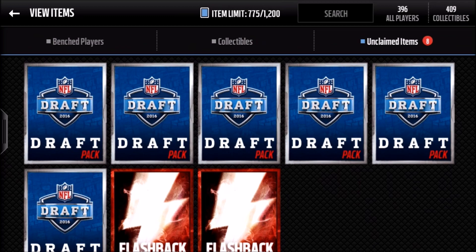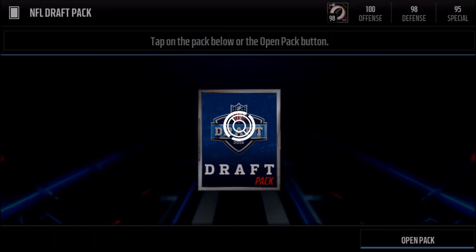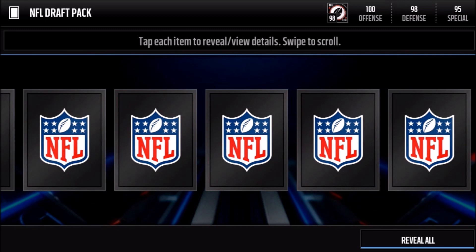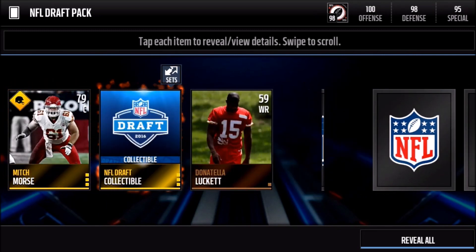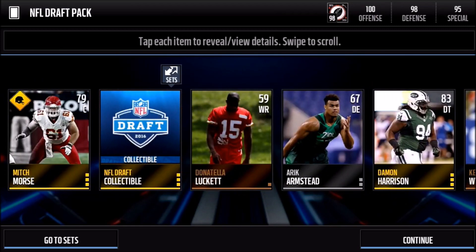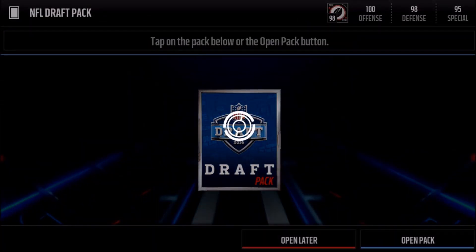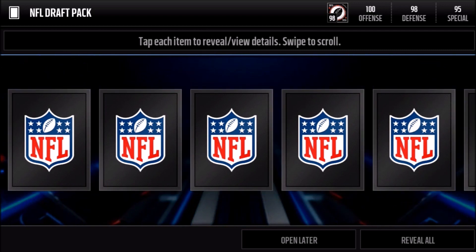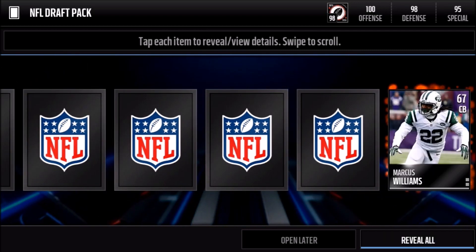I can't wait for the draft to come on later. Let's just get into these packs in celebration of the draft. Starting off the first pack — I believe you get two collectibles or two items plus four gold or better players and some other random assorted items. We get two draft collectibles, pretty much the worst pack possible — no elites, just collectibles — so maybe we'll be looking to increase that luck here.